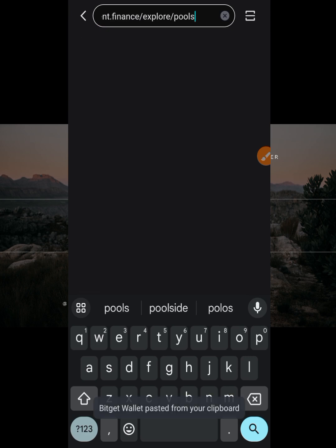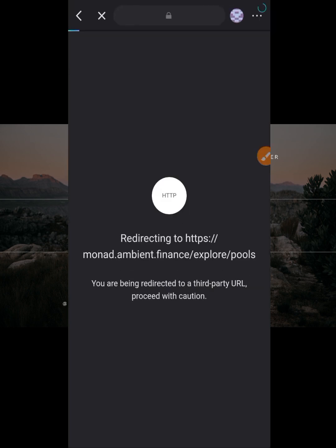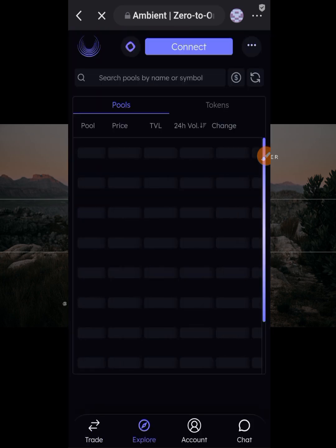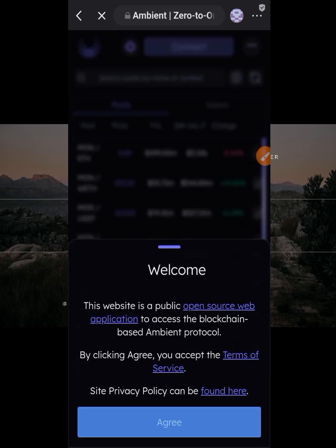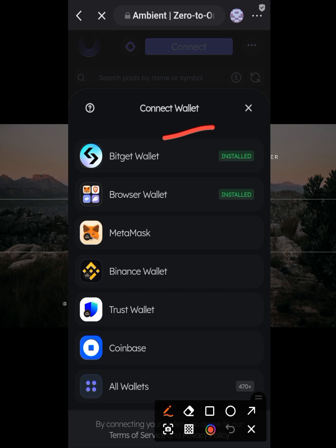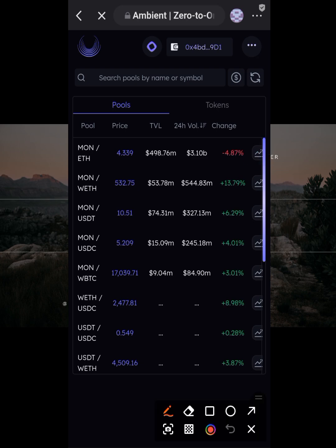Once Ambient Finance opens, you can see how to swap your ETH to MON. Click 'Connect', agree to the terms, then select your wallet. Once connected, make sure you select the pool, and then set up the swap from Monad ETH to MON.